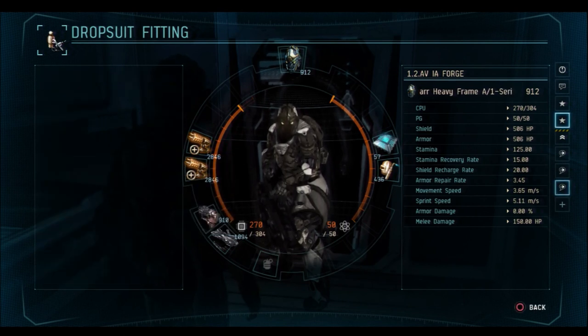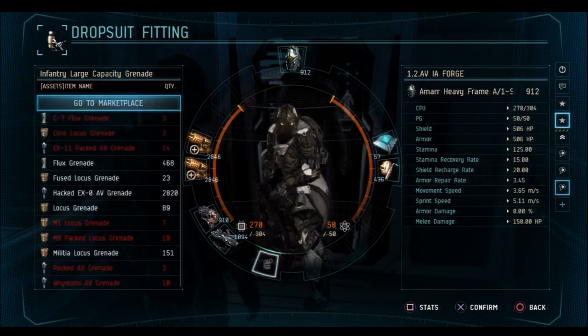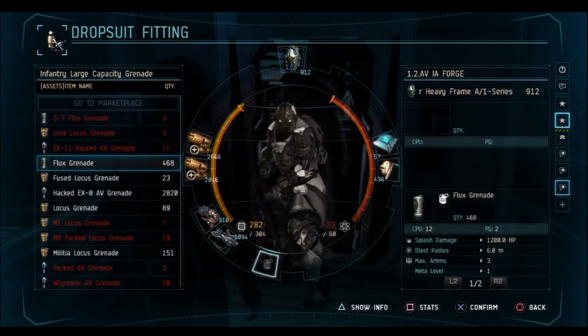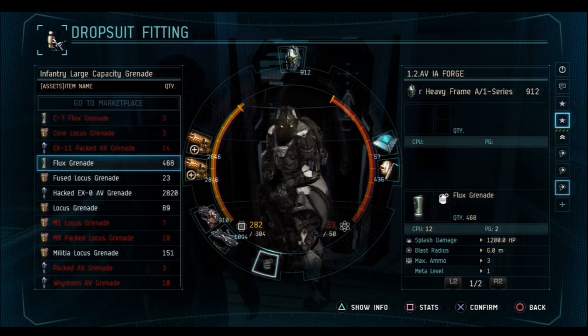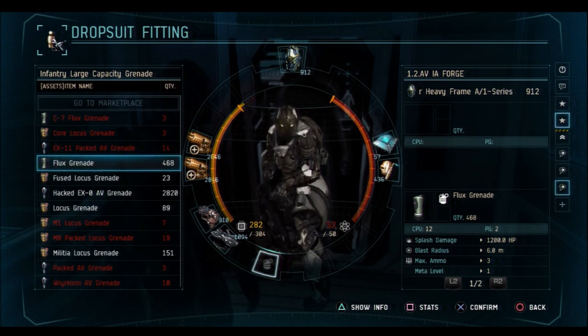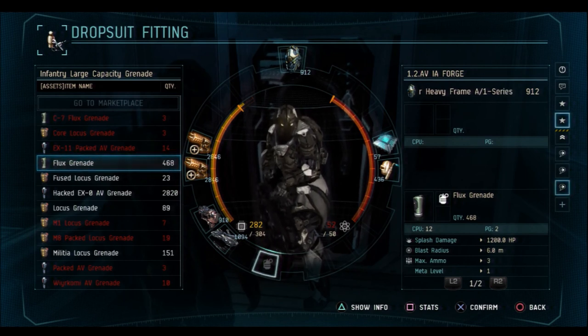With this fitting it's pretty maxed out — it has 50 of 50 PG. So I'm going to throw another grenade on there just to show you what happens to the bars. You can see the bar on the right went red. That means if I try to put a flux grenade on this fit, I'm going to be over PG. You can also see the statistics right below the bars — the left says 282 out of 304 CPU, and the right says 52 out of 50 PG. So I'm not going to be able to do this.